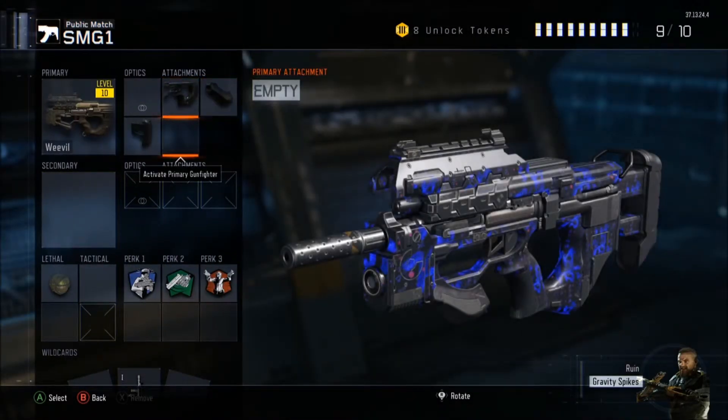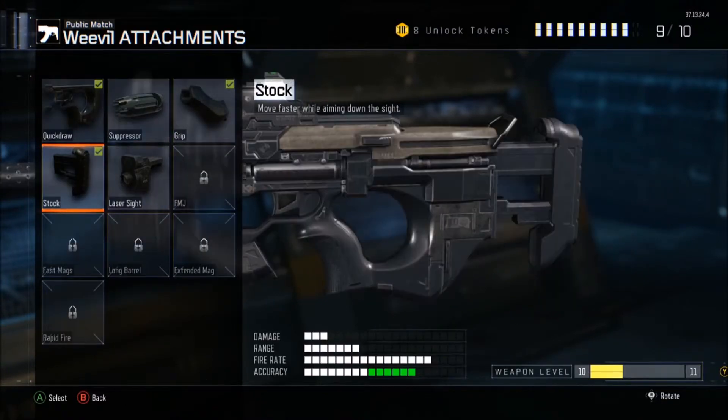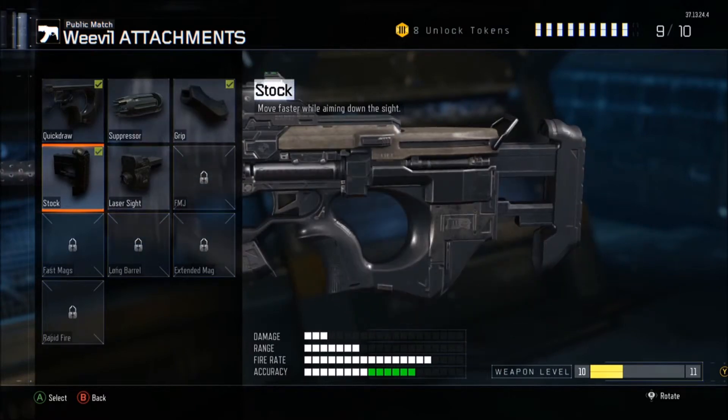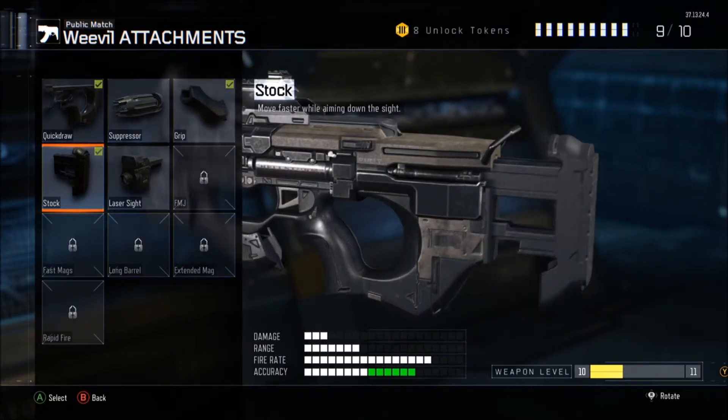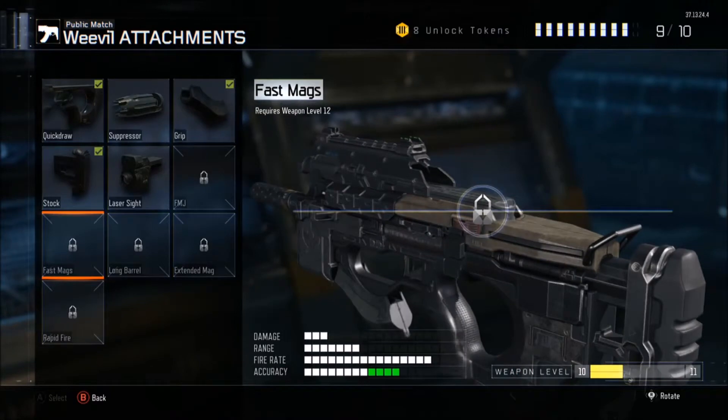The last attachment is Stock. I don't have anything else better for this gun so I'm going to use Stock so you can aim in better and move around easier. Since it's an SMG you want to move around pretty easily, so I'd prefer Stock.